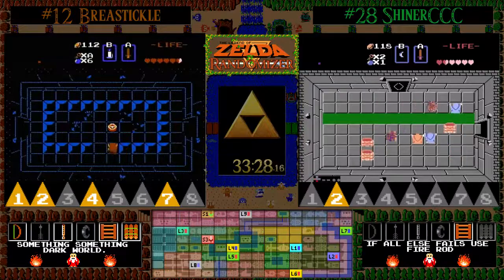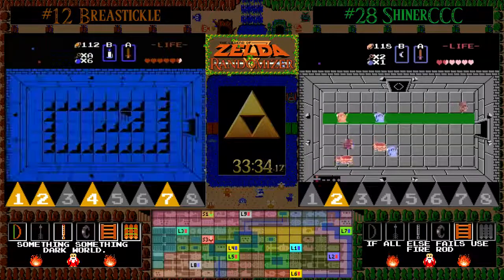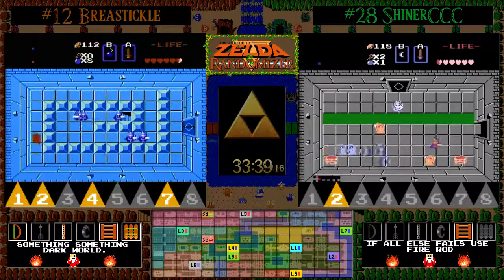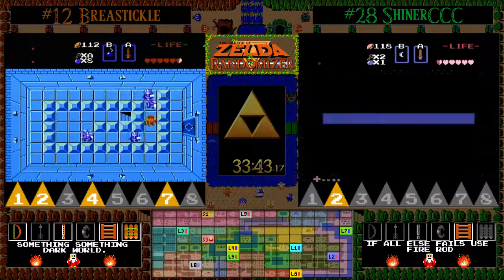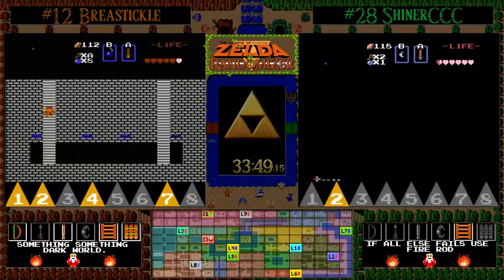Down to half a heart — can he grab that heart container? He does. But now taking a look at things with BT being back in eight, considering all the stuff he has found, there is a potential that if things continue to be as beneficial as they have been, BT — with the skill level he possesses — this could be a sub-hour seed.